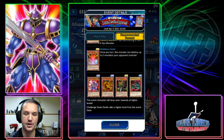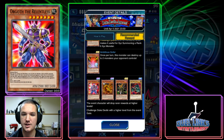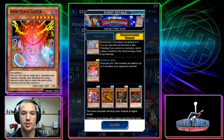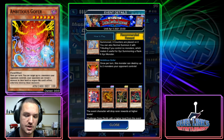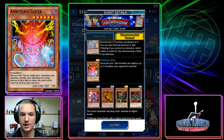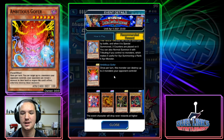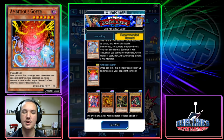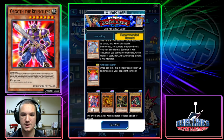You'd play like Obnoxious Celtic Guardian and Orgoth — that's really the deck, and it's not good. Ambitious Gopher: once per turn you can target up to two monsters your opponent controls; your opponent can reveal one monster in their hand to negate this card's effect, otherwise destroy those monsters. It's basically a worse Treacherous Trap Hole that your opponent can negate, and it's an ignition effect, not a trigger. It's targeting destruction, hard to summon, and we already have Treacherous in the game — so this card is just straight up awful.